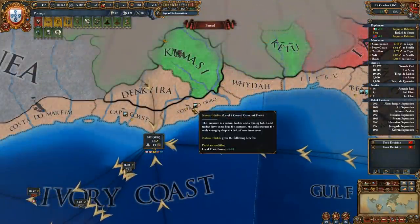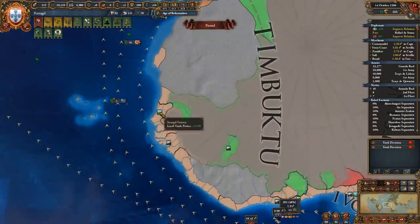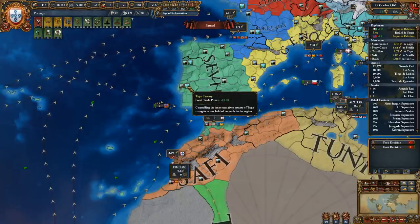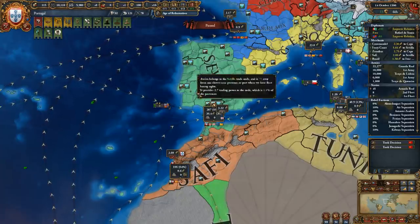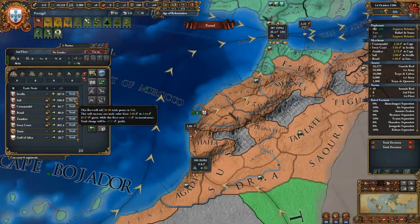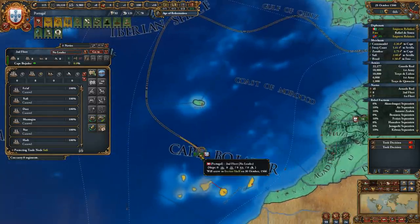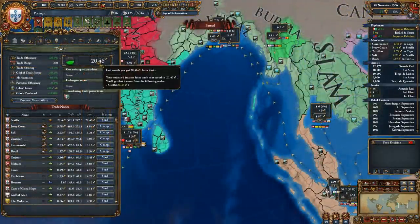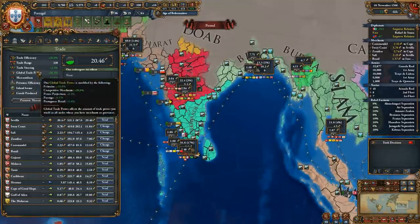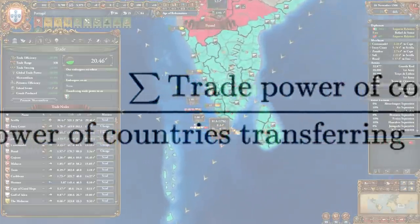Simply directing trade from upstream nodes is worthless if you don't control any provinces within those nodes. I highly recommend conquering centers of trade and estuaries in these upstream nodes — controlling one or two with the appropriate buildings is often enough to monopolize the node. Building light ships to protect trade in these nodes is also essential, as every light ship directly increases and multiplies the amount you can steer to your capital. For a deeper dive into inland trading, caravan power, and trade companies, I'll create a dedicated video.